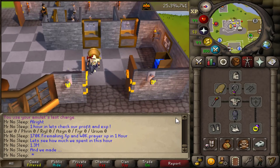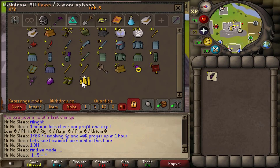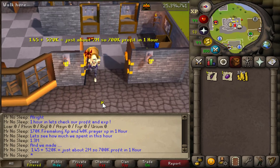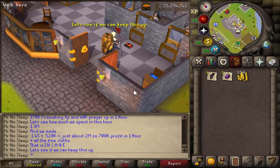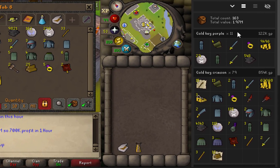Overall looking at the first price check: 1.45 mil plus 520k means we made about 700k profit in one hour. Just obtaining all these items, getting Firemaking and prayer XP, and of course the Zealot boots - and just for good measure I showed the rune light loot as well. It's incredible to see because making profit while getting XP is really nice, especially in Shades of Morton.